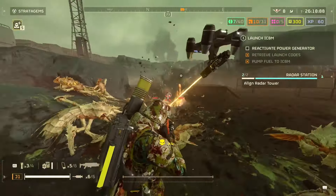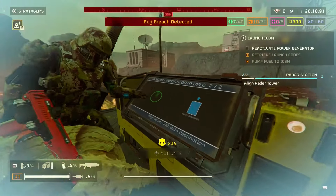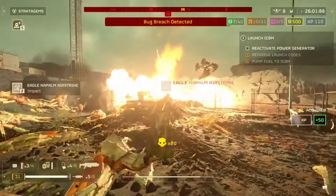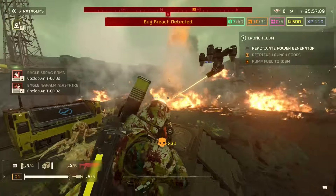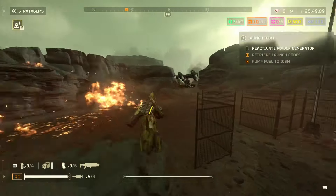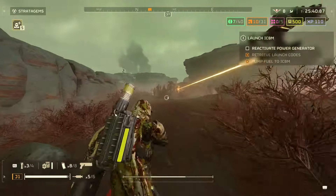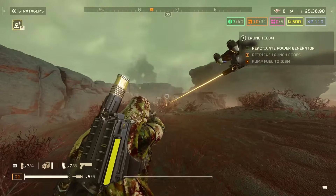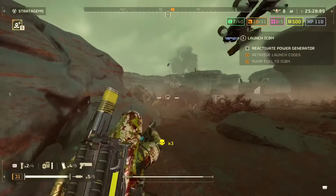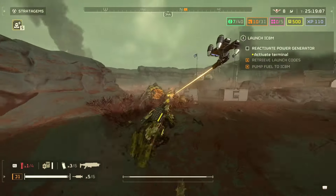I hate these secondary objectives — artillery takes way too long, this one too. I'm about to get a breach and you'll see this napalm just wipe it out. It's just a lot of little bugs so they instantly die. The grenade pistol is sick — one of the big threats are enemies this fire breaker can't kill fast: hive guards with armor, brood commanders with armor. Hit them once with the grenade pistol, then shoot them with the shotgun and they die so fast.